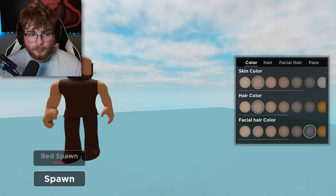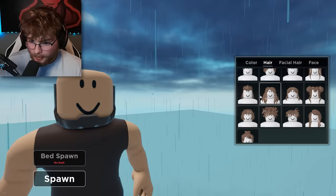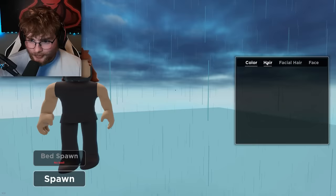We're gonna be playing on my main account today. On my main account I am in the star program, so it gives me access to admin in this game. I don't know why, but they give star creators admin. First off I need to go ahead and make a character — I need something to make me look handsome, that's it right there, and then we gotta mix it in.